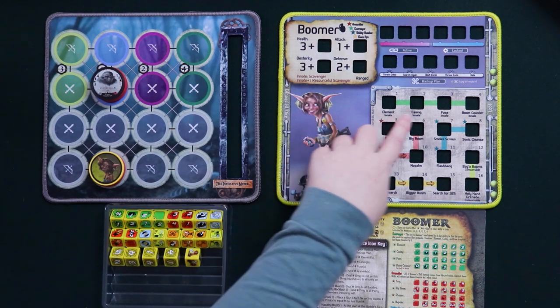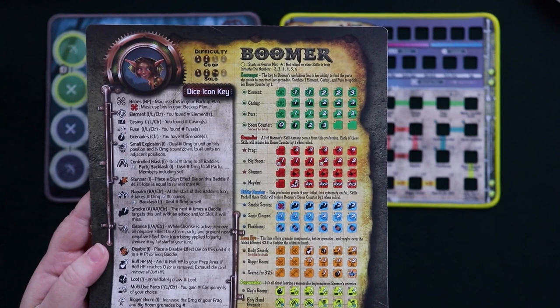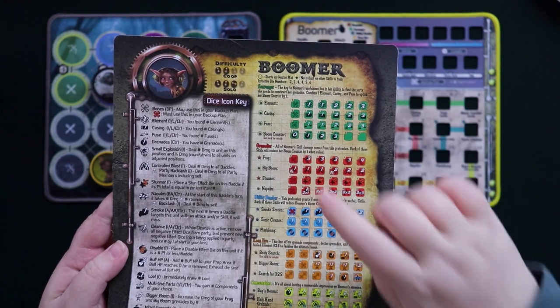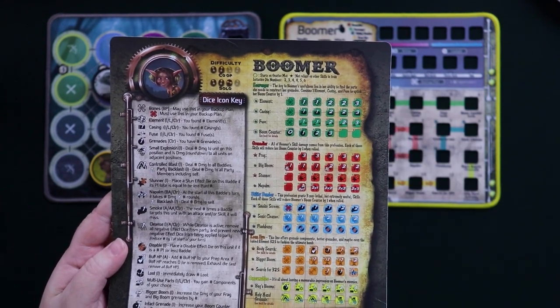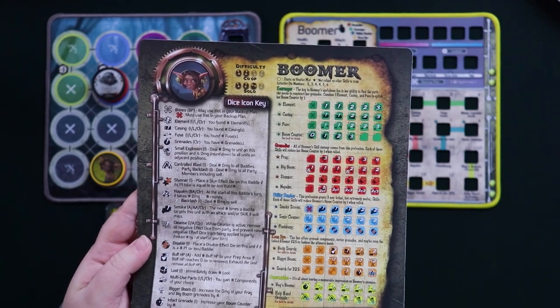Boomer's innate skill involves her entire scavenger profession, and that means there are four dice that start on her mat. They are also clearly identified on her reference sheet because the bullet next to them has a circle around it, which always means that's a die you start with when you begin play. So let's go ahead and put those starting dice out and talk about what they do.